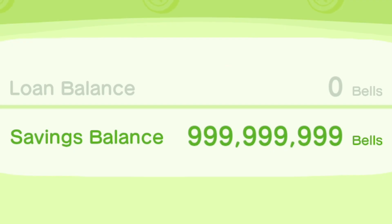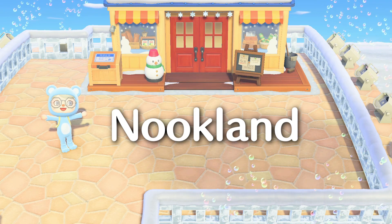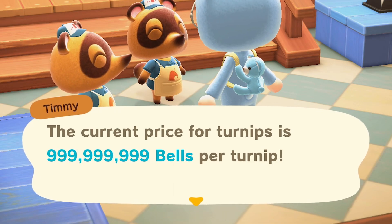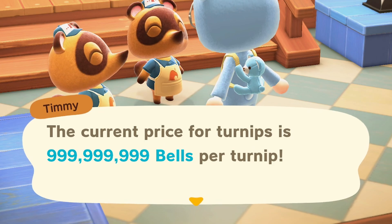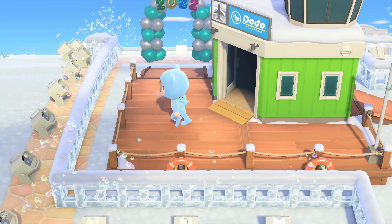If you want to get max bells, you will need to visit my island. This will be a modded island, which is perfectly safe for you to come visit. A modded island allows me to set the turnip buy price to 999 million, 999,000, and 999 bells, which is the highest amount you can sell your turnips for. The next step is to fly to my island.